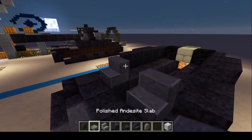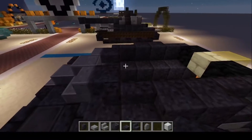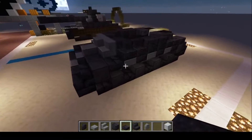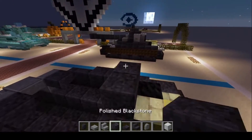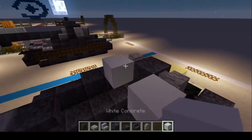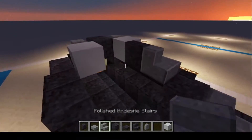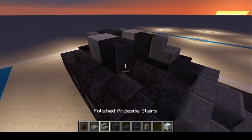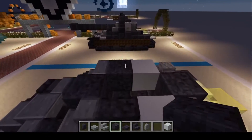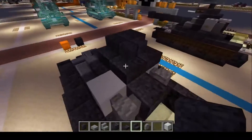Next we're going to put polished andesite stairs here, then a slab and a slab. Right here we're going to put two slabs right there, and also two slabs back here. That should complete the body. Now we're on to the turret — we're going to put one block right here surrounded by two andesite walls and then two white concrete. On this side we're going to do a stair and wrap the front; on this side put a full block, then a stair, and then a full block. On top we're going to put a full block and do stair wrapping around to get this shape.